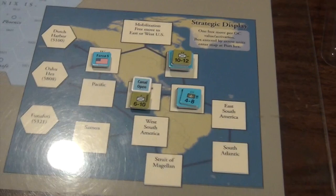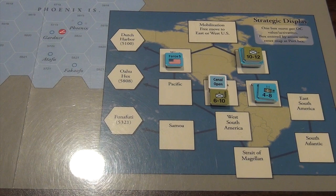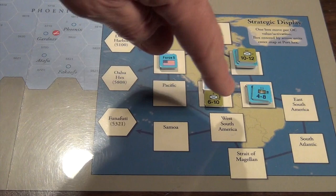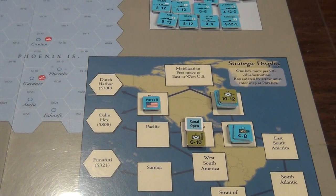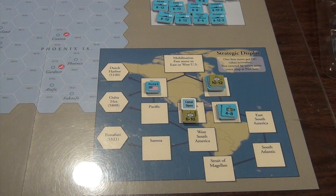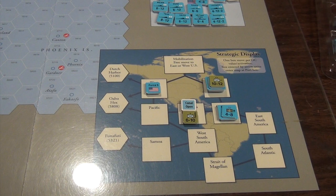One of the biggest differences from Empire of the Sun is that Plan Orange now has a strategic display. You're looking at the U.S. East Coast, West Coast, Panama Canal, and Caribbean — units get mobilized in the U.S. and flow into the three Pacific bases: Dutch Harbor, Oahu, and Funa Fudi. When they shift into those bases, they show up on the operational map. This strategic display adds interesting flavor and also allows me in the future to do other plan-color games — various plans for the Caribbean, against Germany, and so on.